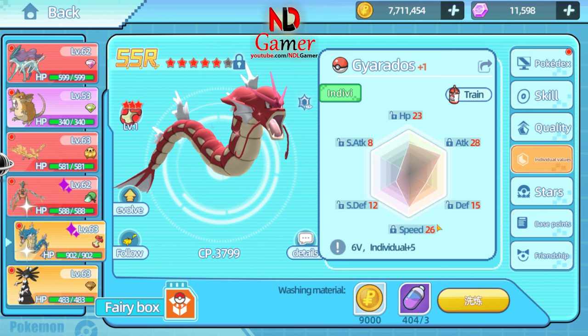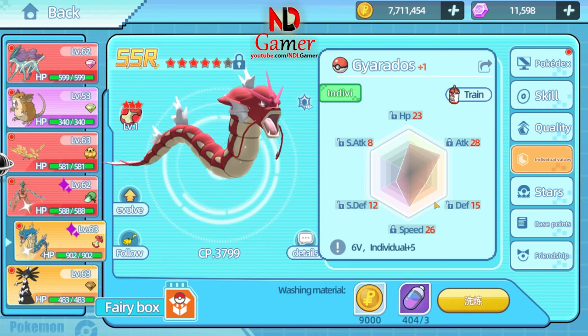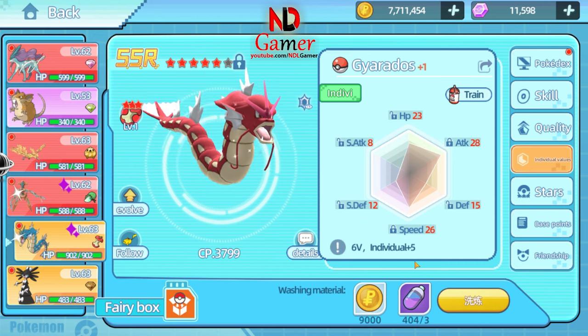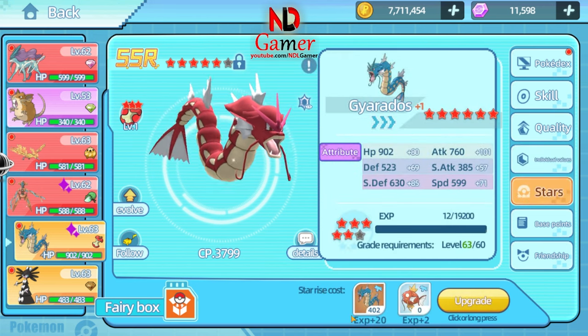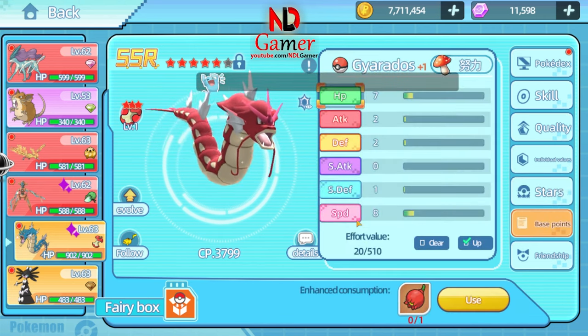Five — individual values. If possible, max out everything except S-ATK. Otherwise, focus on speed, HP, and ATK. Six — as for star upgrades, try to get it as high as possible. I'm about to upgrade it to 6 stars, and to reach 6 stars you need to reach level 60. For base points, focus on SPD and ATK.